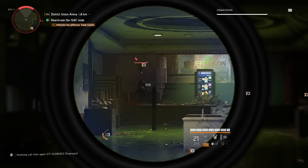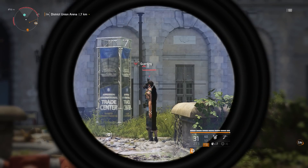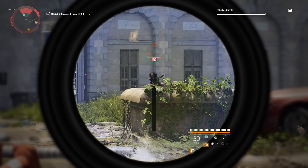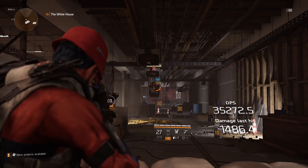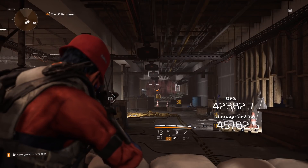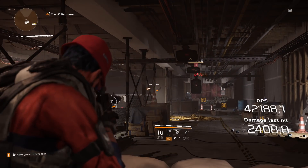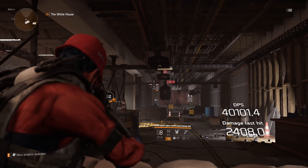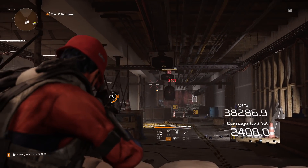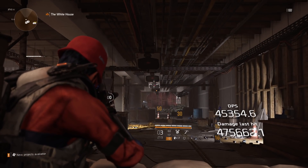Pulling the trigger will shoot a primer round, and then letting go of the trigger will fire a detonator round. If you shoot a primer round into someone and then let go of the trigger while still aiming at the enemy, it'll shoot the detonator round into them, causing the primer to explode. If you shoot the detonator round somewhere else instead, the primer will stay in the enemy's body. You can stack up to five primer rounds into them, then shoot the detonator to cause all five to explode for major damage.